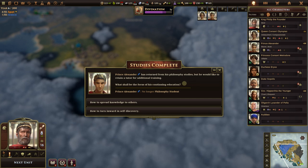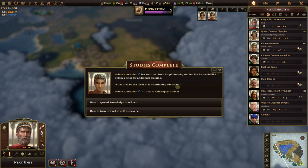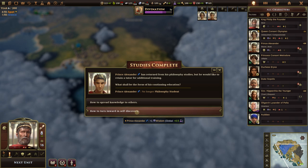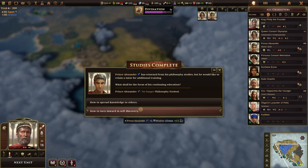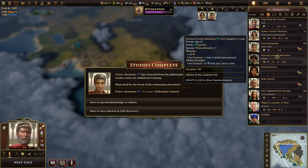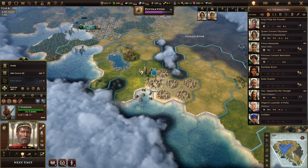Prince Alexander has returned from his philosophy studies and would like to retain a tutor for additional training. We could pursue charisma or wisdom — I'll stay on the wisdom track. The stats are courage, charisma, wisdom, and discipline. I hate when any go negative, but I want him well-rounded. We'll give him wisdom.